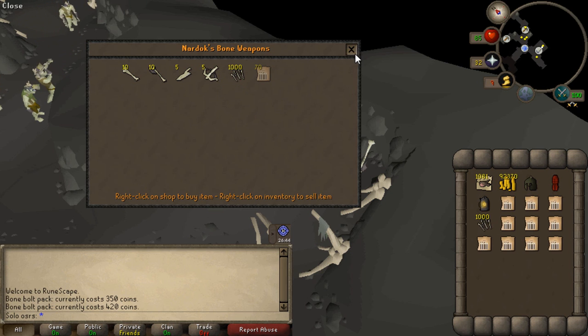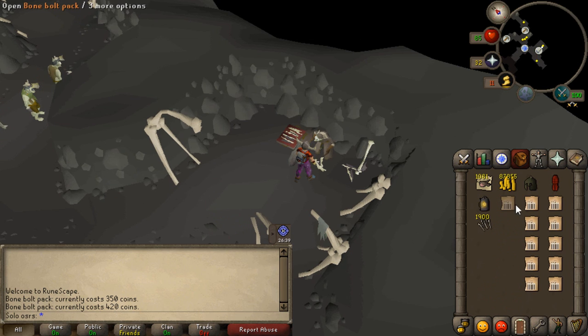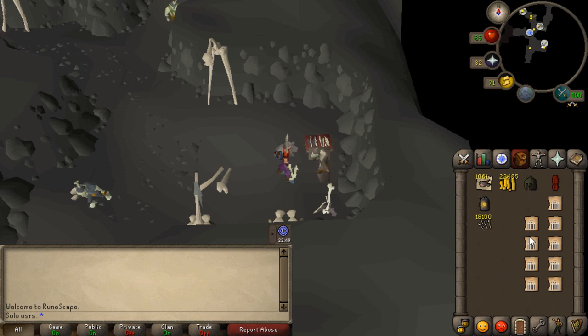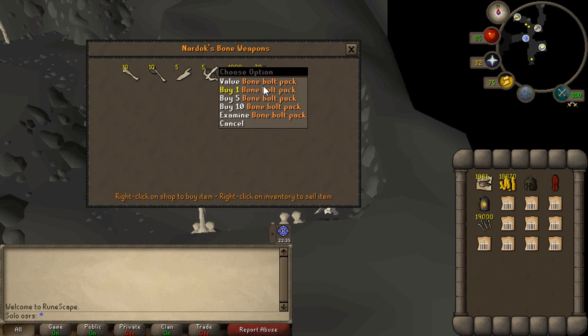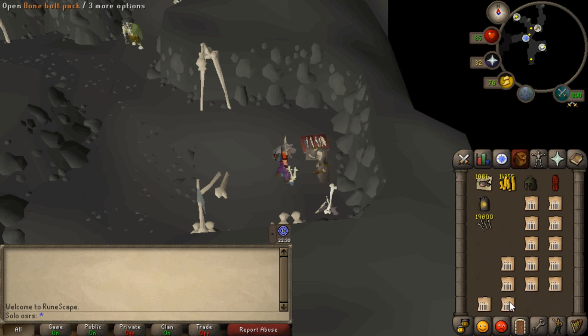So I discovered the Dorgesh-Kaan crossbow. It's a very cheap crossbow, costs like two thousand gold. The only requirement to access the shop is the Lost Tribe quest, which takes about twenty minutes. I took one hundred thousand gold and managed to buy twenty-four thousand bone bolts. These are extremely cheap — around four GP per bolt. Even if you have less than ten thousand gold, like eight thousand, you can still buy two thousand bone bolts. How cheap is that for an Ironman?